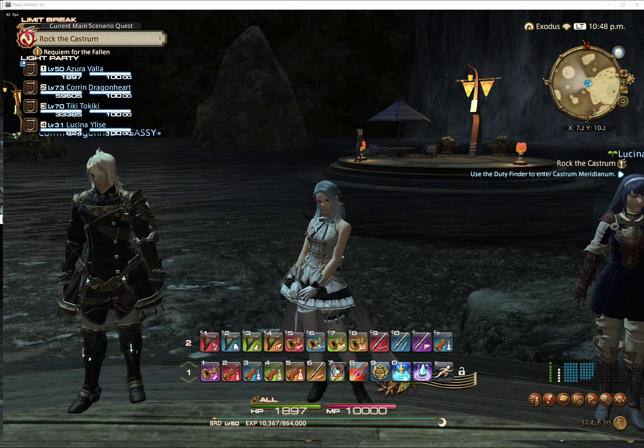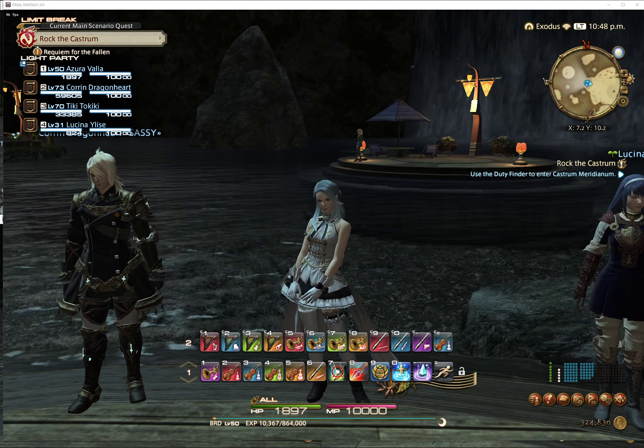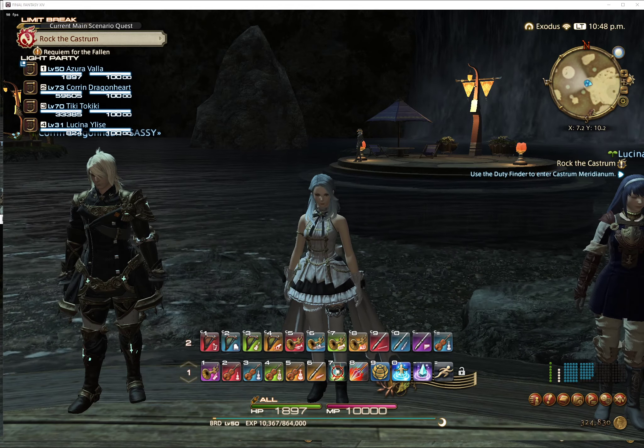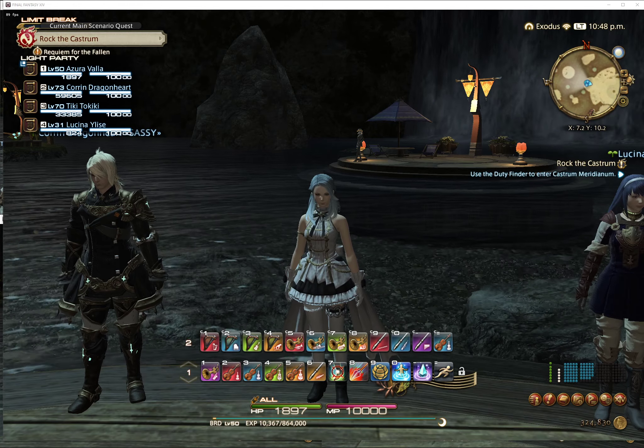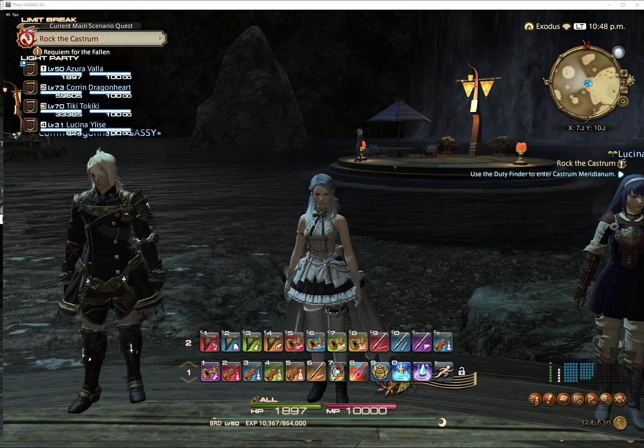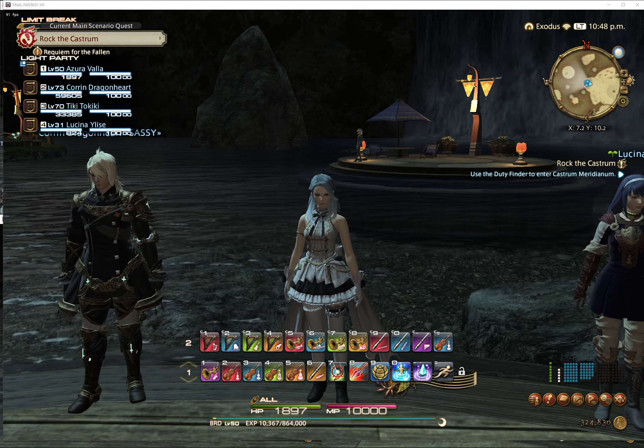Ideally, you'd have your primary account with your Bard trained up to level 30 and with access to performance mode. Then secondary accounts — ideally free trials — also leveled up to 30 with access to performance mode.